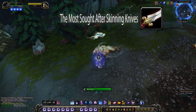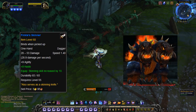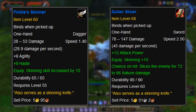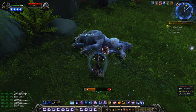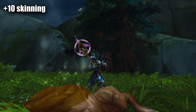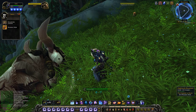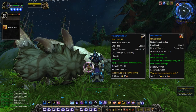Back in Vanilla WoW, there was a dagger called Finkel's Skinner, which dropped off the Beast in Upper Blackrock Spire. The dagger was one of two items in Vanilla WoW that gave a plus 10 skill up to Skinning while it was equipped. Since not all classes could equip daggers, others were forced to farm the sword Zulin Slicer instead, which had a similar equip effect. What's different about these skinning knives, as opposed to other skill-up items, is that these were needed for progression raiding.